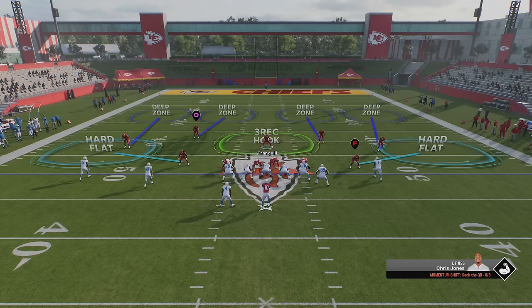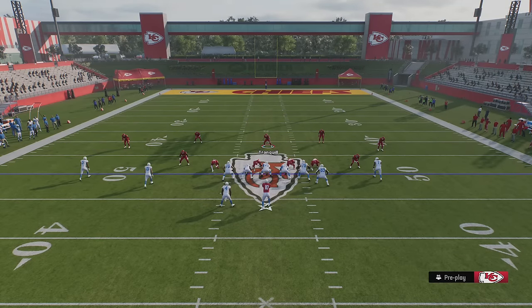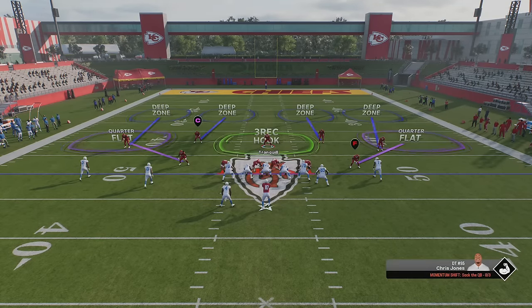I'm also going to bring my user back about eight to ten yards. This gives me the opportunity to shoot gaps, because when you're back this far before the play starts the offensive linemen aren't going to target you — they'll double-team the defensive tackles, allowing me to shoot in and make plays by myself. This is pretty much the base setup. The last thing you might want to do is bring the safeties down a little bit, but I'll cover that when I go over covered shells.